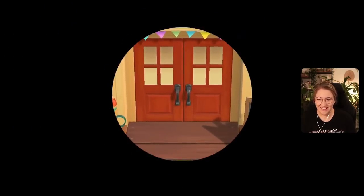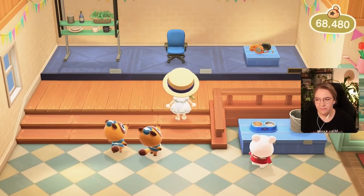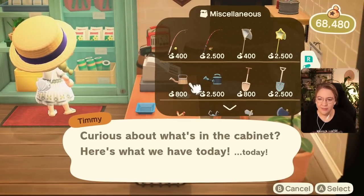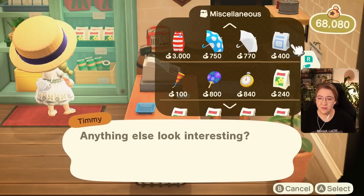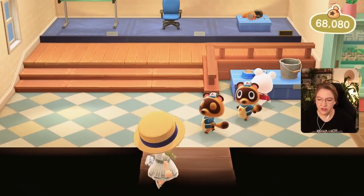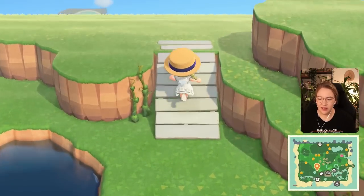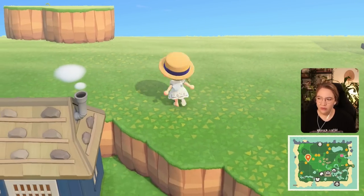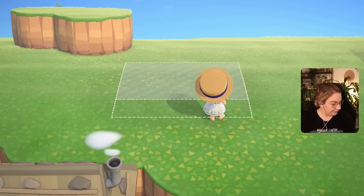We've reached a point where we don't care about money anymore. I'm pretty sure I don't have medicine in my storage. Hi Flick, I don't have anything for you. We'll go and quickly purchase some medicine. Flurry is also shopping today. Nothing I necessarily need here for now - let me purchase some medicine, actually quite expensive.